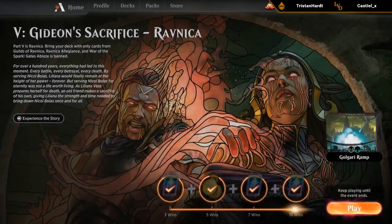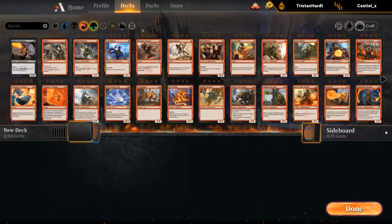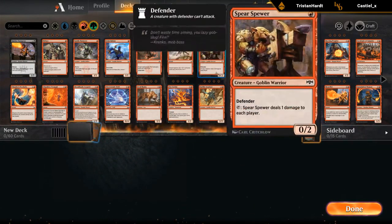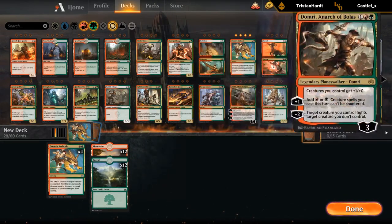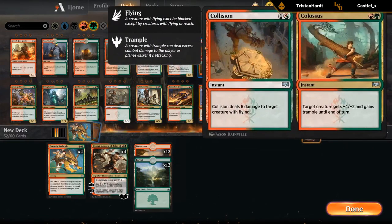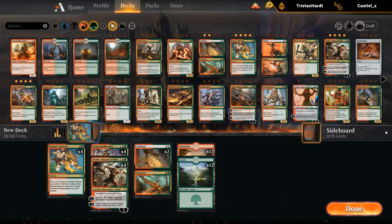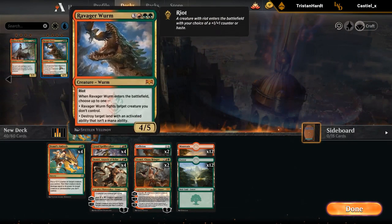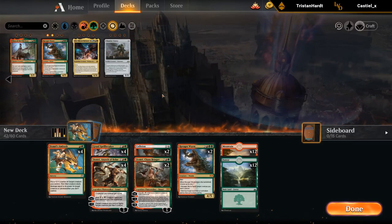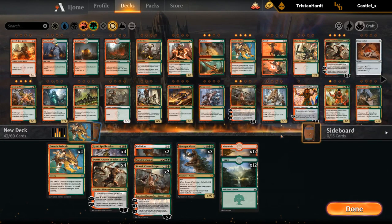Let's give Ravnica Gruul a shot. Red-green — how do we want to build this? Start with the multicolored cards: probably want Ambush, probably want Domri, maybe a couple Collision Colossus, Spellbreaker. Not sure if we want Rhythm of the Wild, 4-mana Domri, or Sunder Shaman. Probably want like a Wyrm or two. Sunder Shaman could be okay.